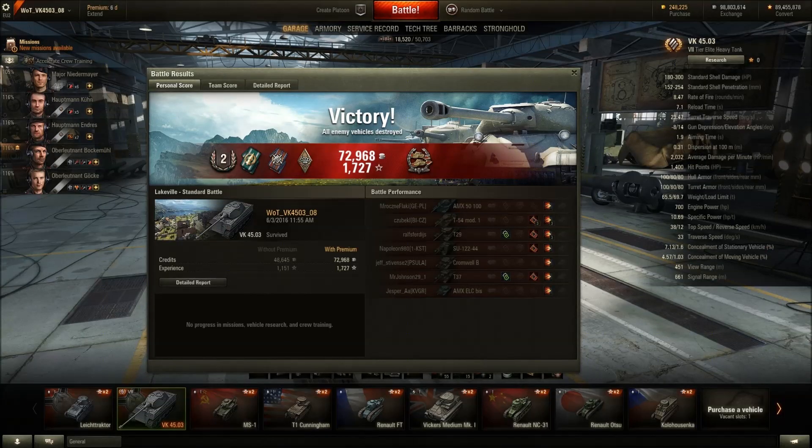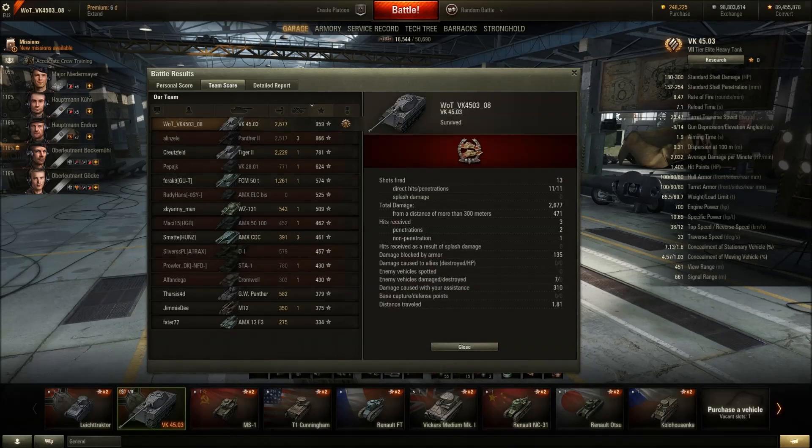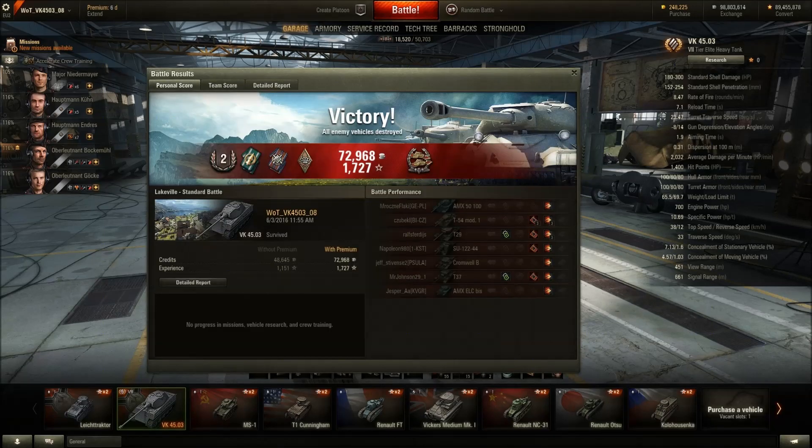Battle results: 72–73k credits, 1727 XP, a Confederate medal, 2677 total damage, 959 base XP, and 310 assist damage, ending with 66k profit for 2.6k damage. That's decent for a money maker. But compare that to a Tiger 1 game where I could do 3.5k damage and still only make 40k profit — and that's not even a premium tank.